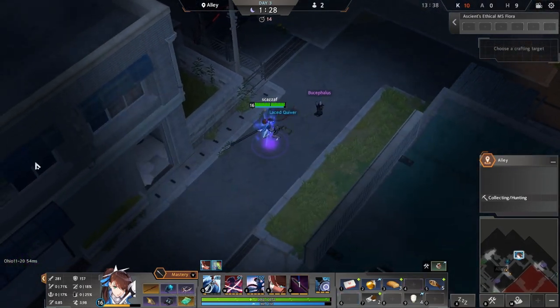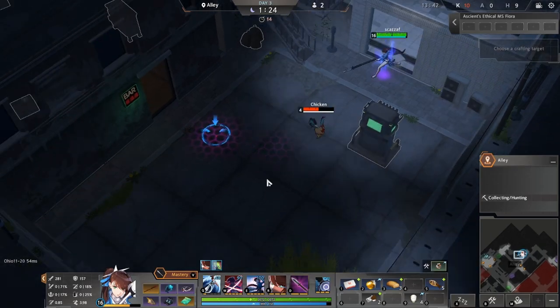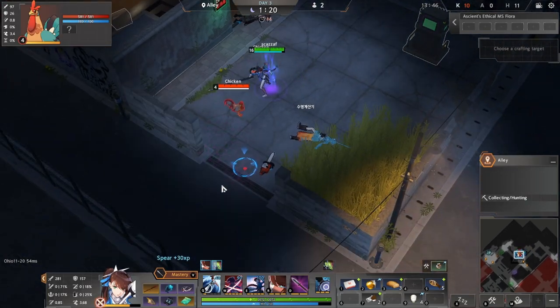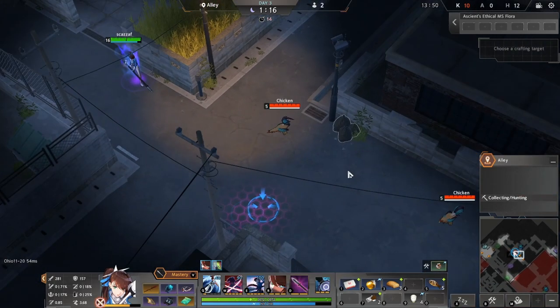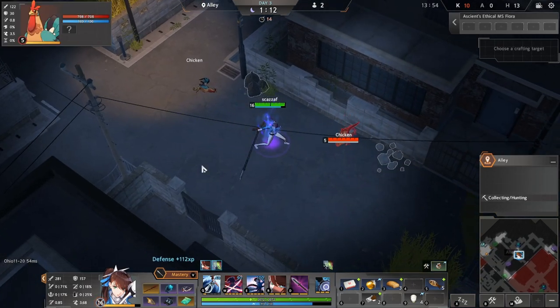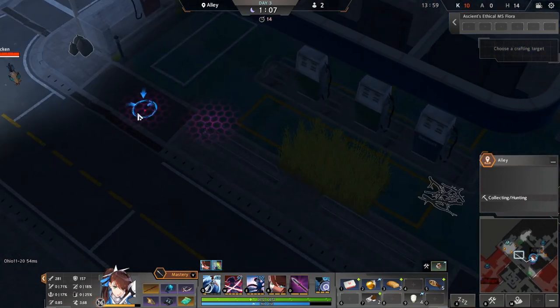We have our weapon swap all set up. We're in full rare material mode. Our food is very good. We have decent mana regeneration. At this point, it should just be easy to close it out. Critting a chicken for well over a thousand — close to twelve hundred damage — is pretty insane.